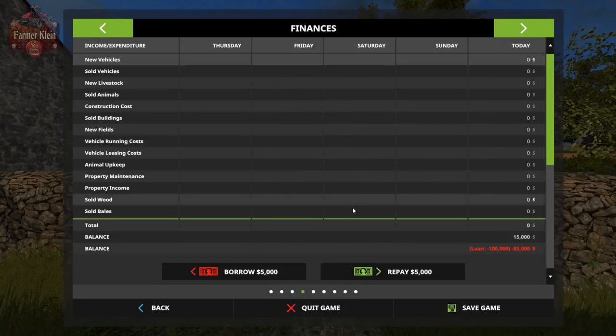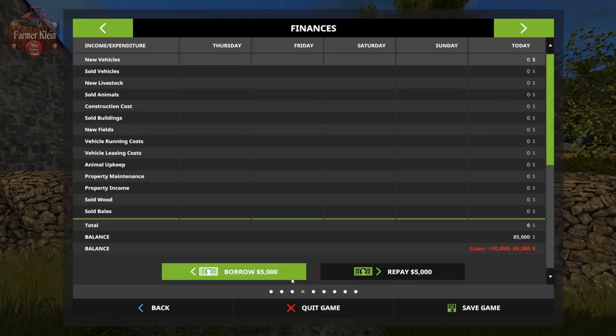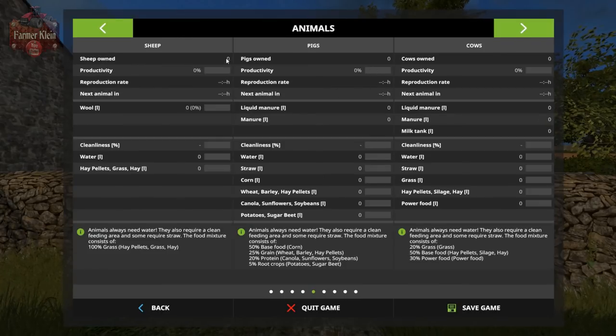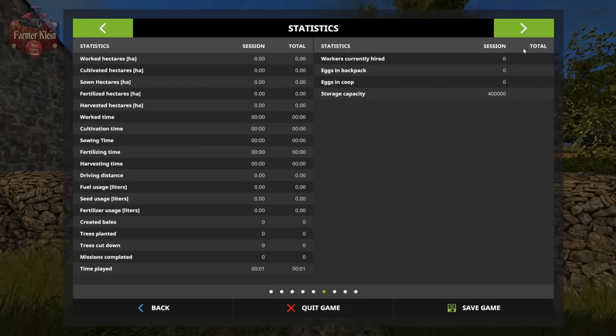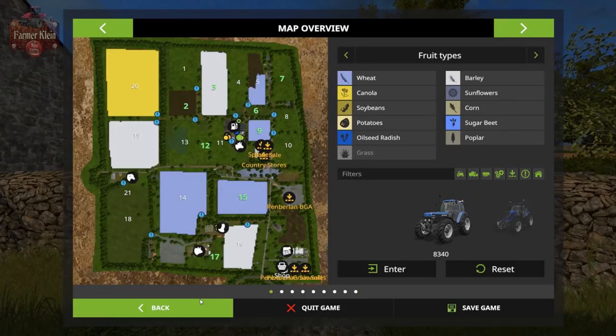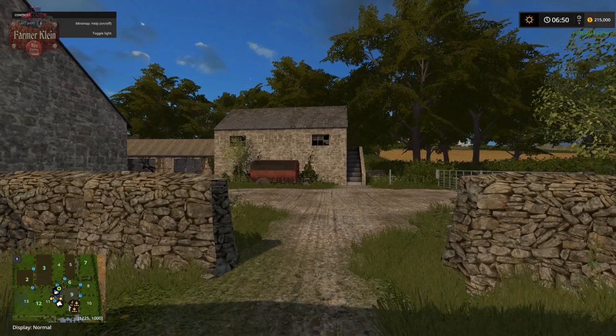Let's go ahead and take out a loan so we can buy some animals as we tour around the map. Speaking of animals, we have sheep, pigs, and cows all here on the map. We do not start out with any specific number of those, and our silo has a capacity of 400,000 liters.